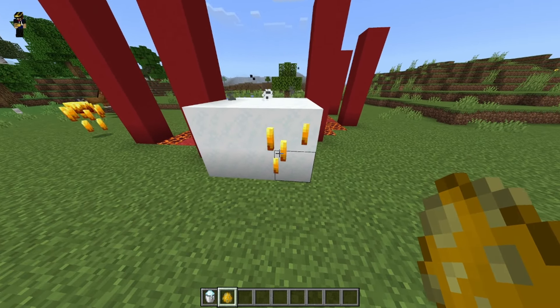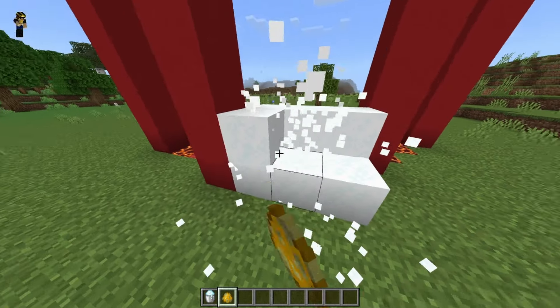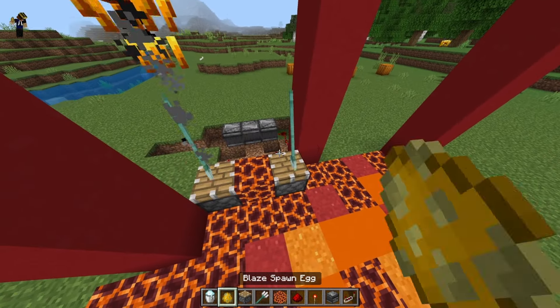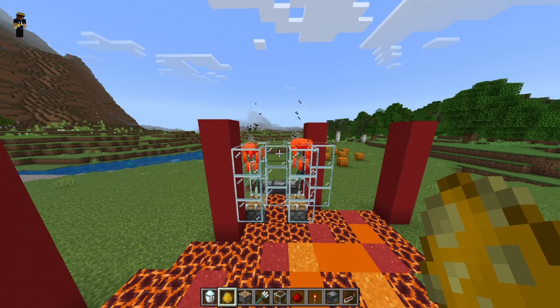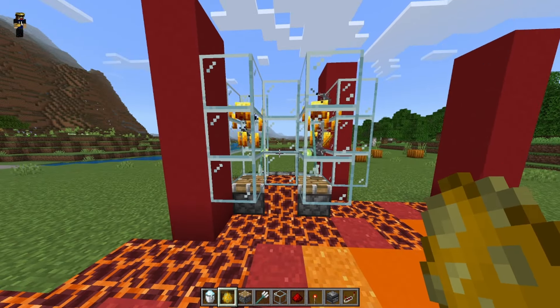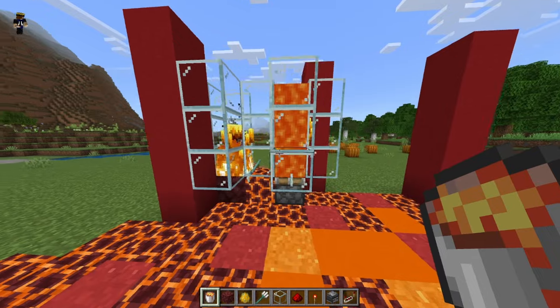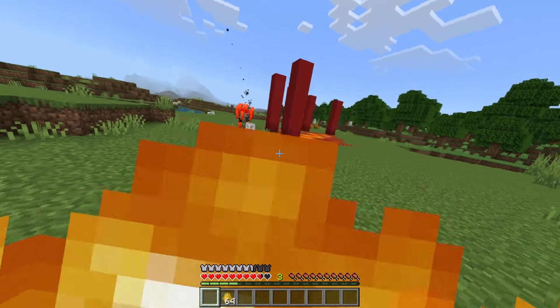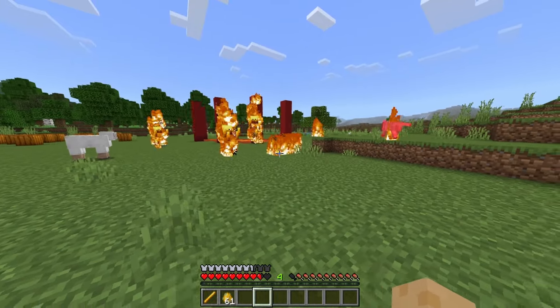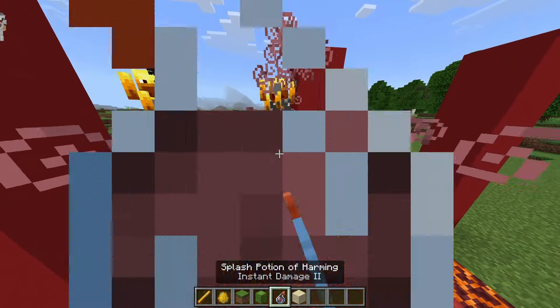In Minecraft, blazes will indeed die to powdered snow, however this method will not enable them to drop blaze rods. Using trident killers does indeed work, but in terms of efficiency it's quite suboptimal — you'd be relying on Minecraft AI pathing. Given their nature, you can't use lava or fire to kill them. But fun fact, if you have a tame wolf, the wolf can actually trigger blaze rods to drop — that is if the wolf doesn't die in the process. Flash potions, cactus, TNT — not gonna work.